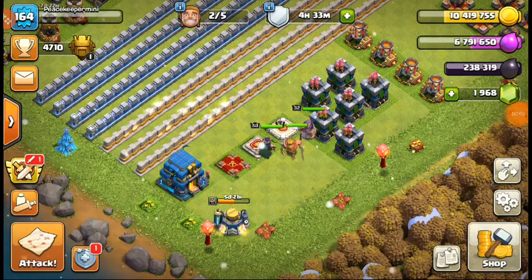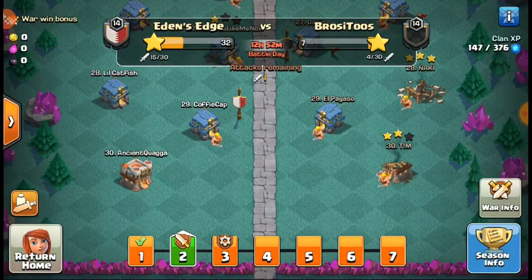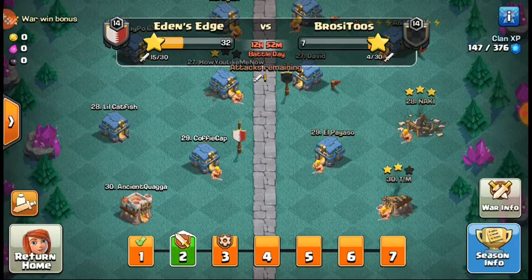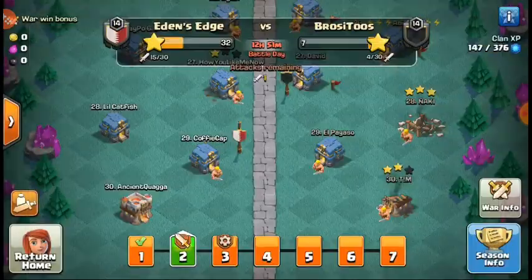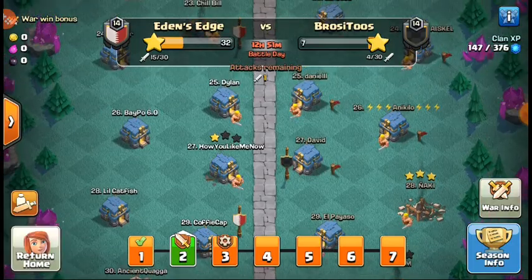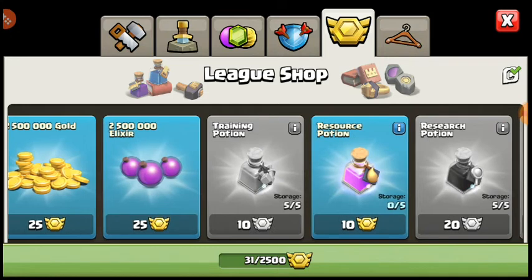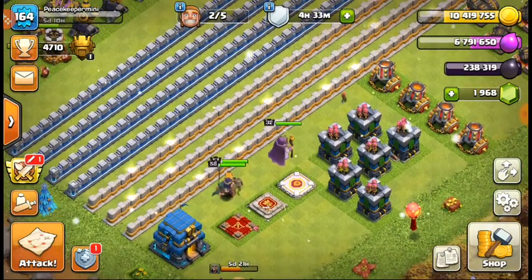What's up everybody, welcome back to the Town Hall 12 let's play. We are in CWL — Eden's Edge vs Bustatos, I probably butchered that name — but we are in World A2 and we are actually number two right now, so I think we're doing pretty decent.